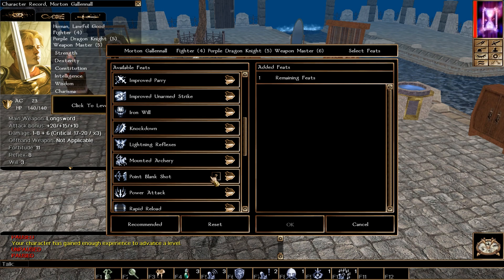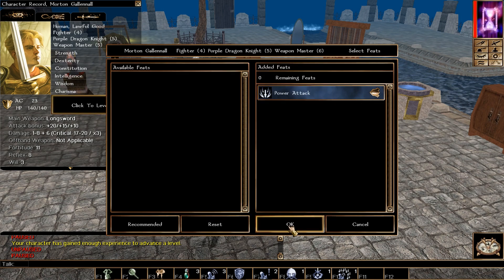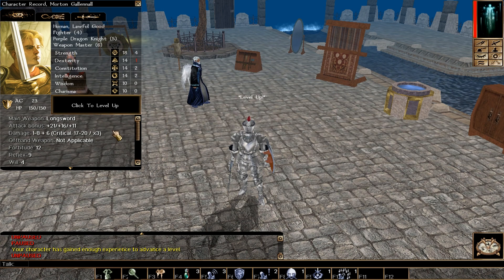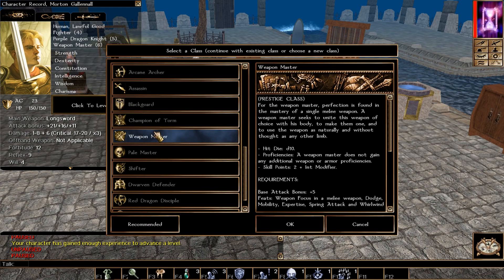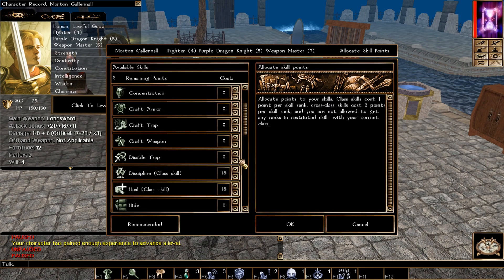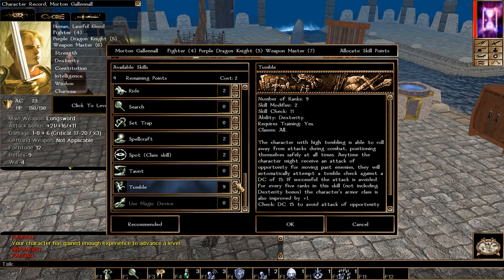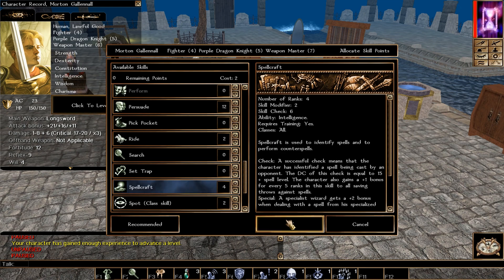Weapon Master level 6: skills Discipline, Heal, Tumble. We pick Power Attack, which is a gateway to many other feats all the way to Devastating Critical. Final Weapon Master level — level 7: put points into Strength. Skills: Discipline, Heal, and Spellcraft. We get Ki Critical, which gives +2 to threat range — so 17-20 becomes 15-20. Stack that with Keen on your weapon and you'll land many more crits.